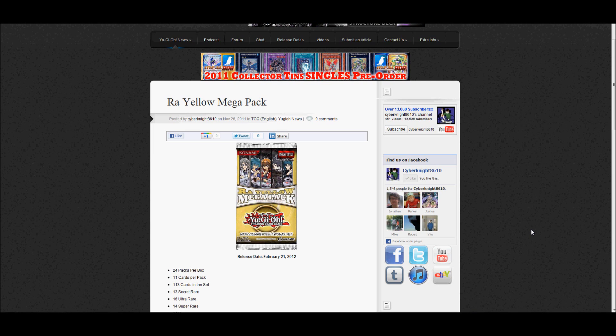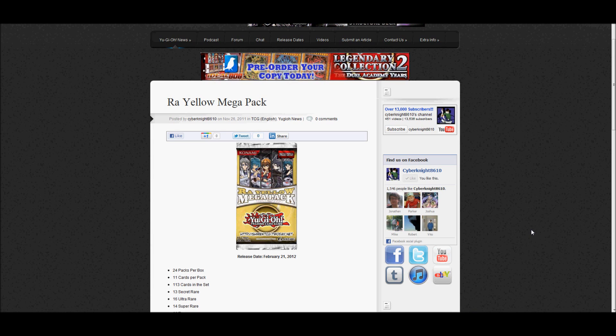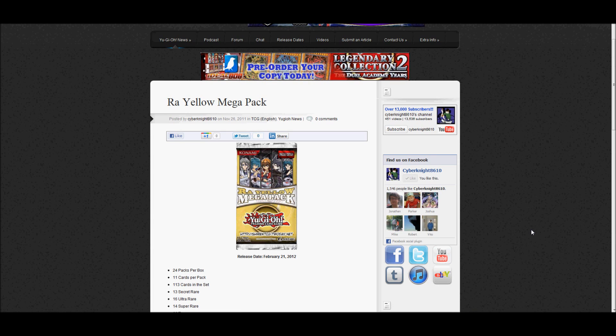From what I can tell, there is no spoiler or anything yet, so we don't know any of the cards that are going to be in this set. But it's going to be like a normal pack, something similar to the premium packs. Some people might remember those — they were just full of certain promo cards that you could buy. It's also similar to the Mega Pack that you get from Legendary, except this one's yellow. So I'm assuming that the first Mega Pack we got from Legendary Collection 2 is sort of like the Red one, and this one will be Raw Yellow. This also means, could we get an Obelisk Blue one in the future? Who knows?